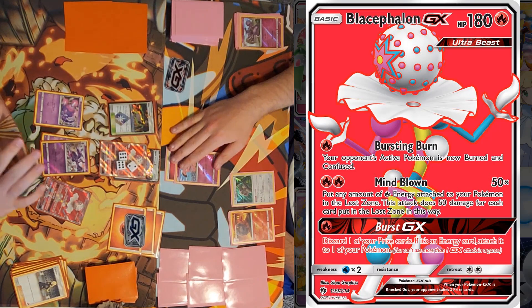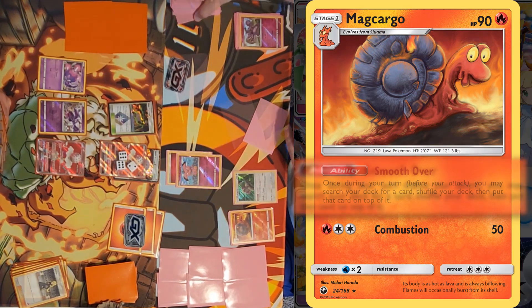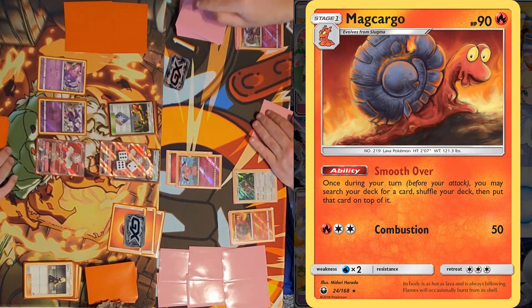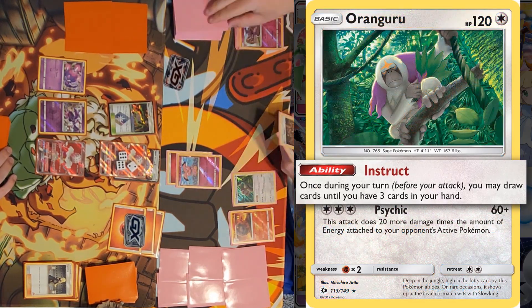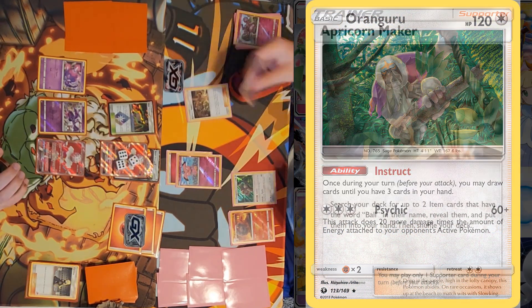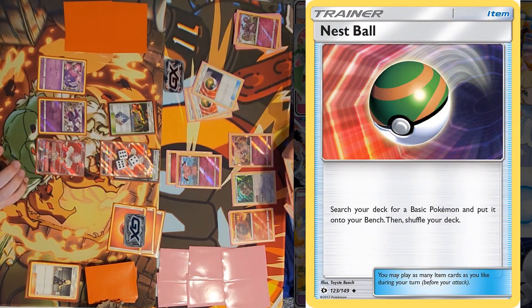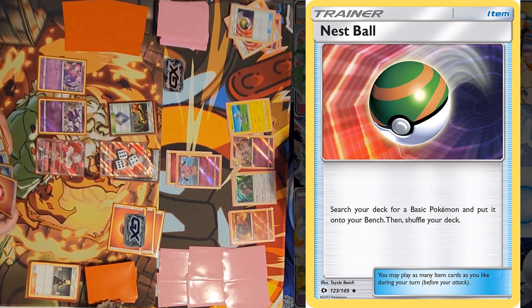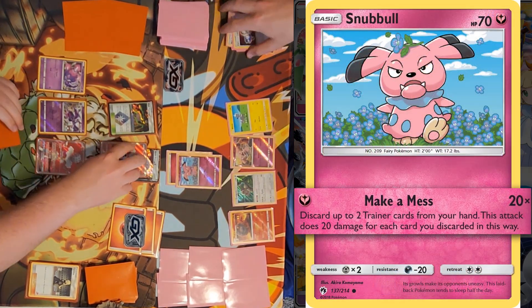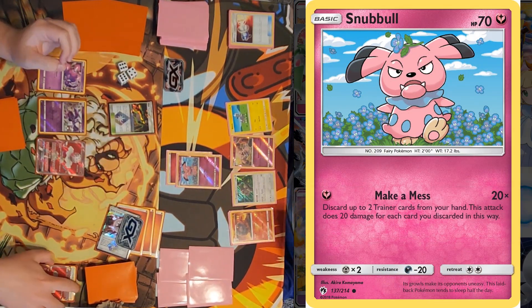I'll promote Snubbull and use Smooth Over, putting that to the top, then use Instruct to draw until I have three. I'll use Apricorn Maker to get two Nest Balls, and with both Nest Balls I'll get Snubbull and Blitzle. I'll use Make a Mess, discarding Pokémon Catcher, doing 20 damage and taking the knockout. Beast Energy — a Prism Star card — goes to the Lost Zone. I'll promote Blacephalon and draw.